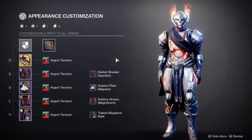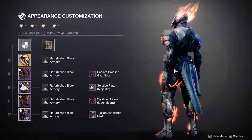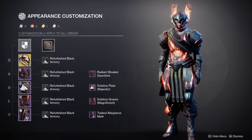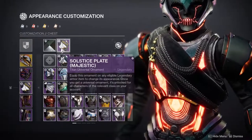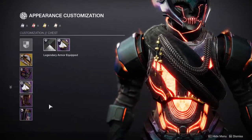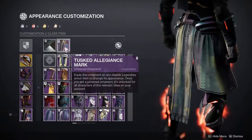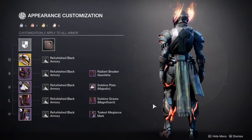Argentorrent actually looks really good — I would recommend it. It kind of looks like a statue, which is why I gravitated towards it. For the chest piece we're using the Solstice Plate Majestic because it has fire in it — it's really that simple. Same thing for the Solstice Greaves. For the mark we're using the Test Allegiance Mark, which I've fallen in love with heavily because it just looks so good.